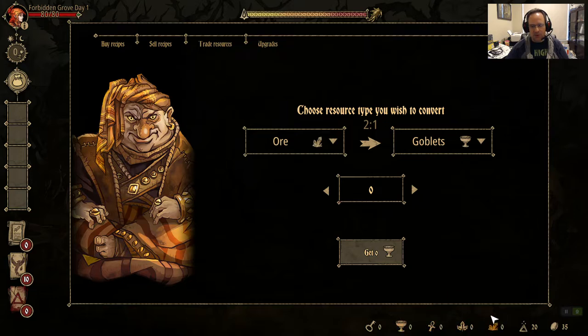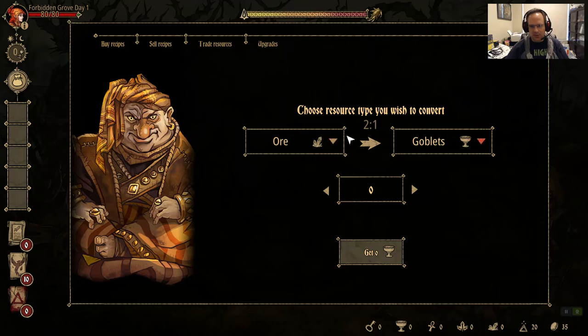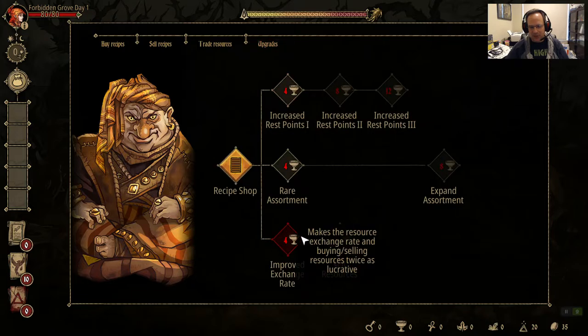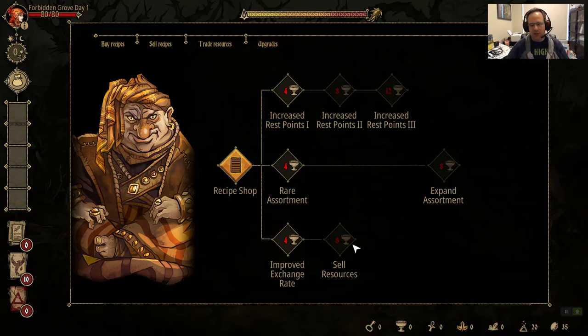One of the merchant's most important features is resource exchange. The currencies — goblets, chalices, herbs, and ore — are used for upgrading each of the characters' NPCs. The merchant gives you increased rest points, increased card selection from the store, and improved exchange rate. The improved exchange rate is literally the most important thing. Right now I can trade two-to-one for any resource, but if I spend four chalices I can get it to one-to-one — so it literally becomes how many resources do you have, and you can exchange anything one-to-one.